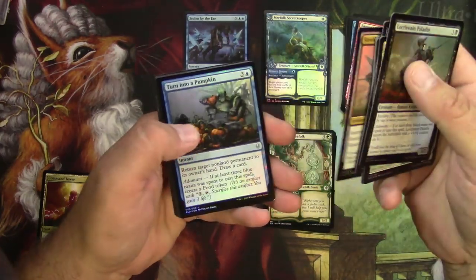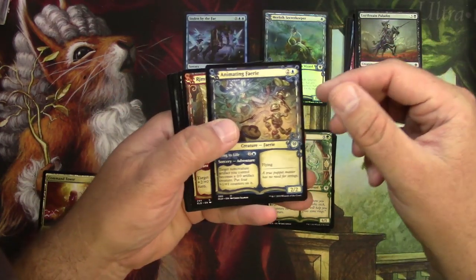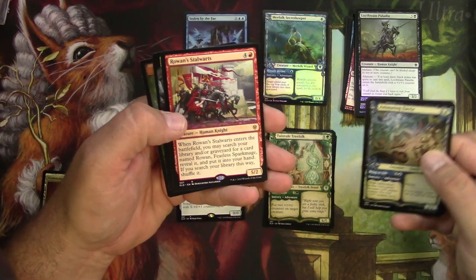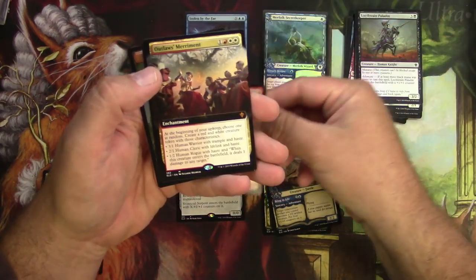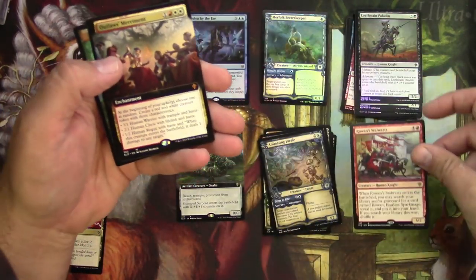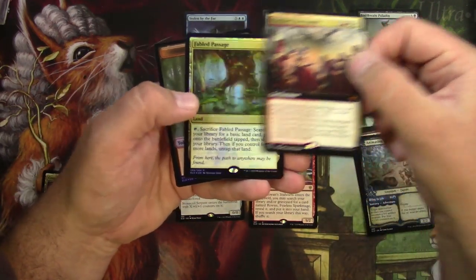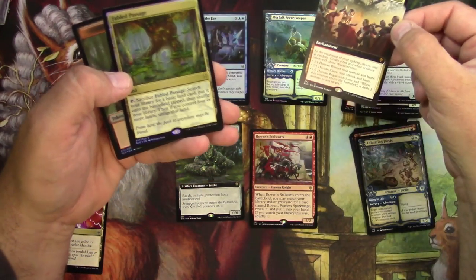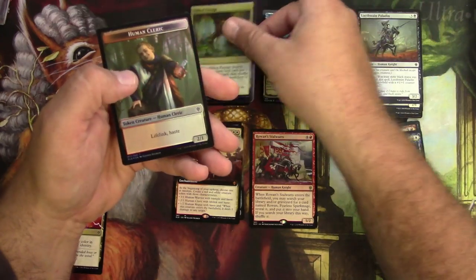Just a few foil uncommons I think. I got a Rowan Stalwart as the regular rare, Outlaws' Merriment, and a foil Fabled Passage — which is pretty good by itself, but it's not a foil extended border. We'll put that here.